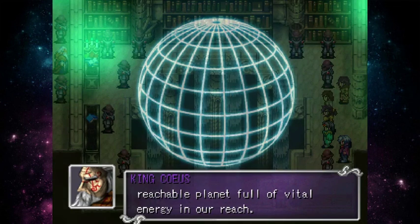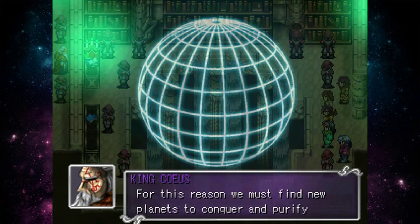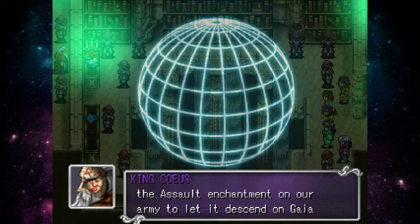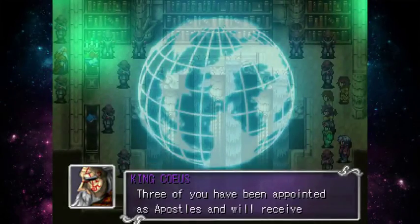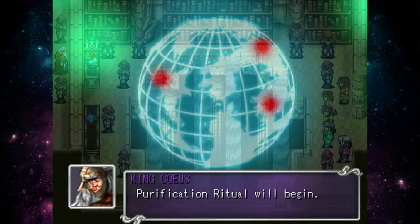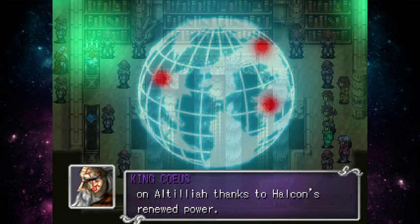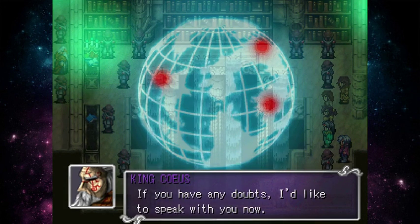The King explains their goal: colonize Gaia, the only reachable planet full of vital energy. Altilia is slowly becoming inhospitable — the space they can inhabit is growing insufficient. They will summon the assault enchantment to send the army to Gaia unnoticed. If they fail, there's no way to bring the soldiers back. Three apostles have been appointed and each received a Catalytic from Alcon — just like the ancient heroes Iperion, Phoebe and Temis, they must bring the Catalytics to their respective cores to begin the holy purification ritual.